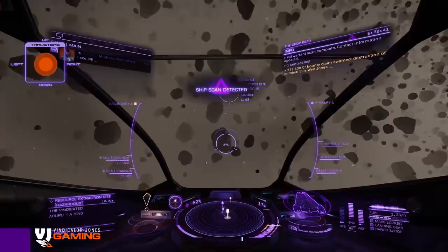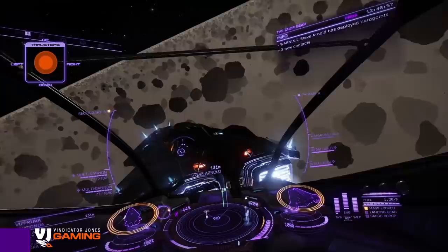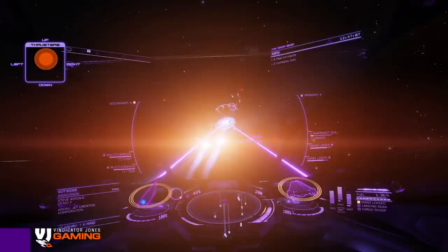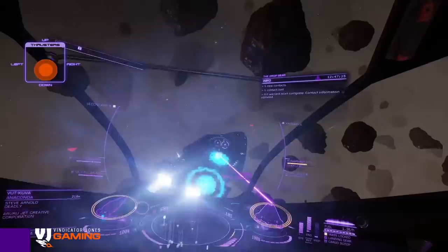Oh, that was fun! Okay, back — just had to do a rearm and repair. Basically this is the first Anaconda I've seen, so definitely going to attack this guy — deadly level — see how I go. He's got turrets, that's all I need. Okay, try to stay behind him as much as I can and below him if I can, because that makes it hard for his turrets to hit me.